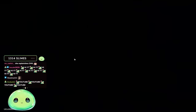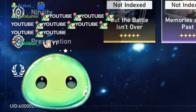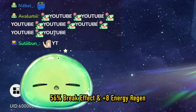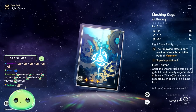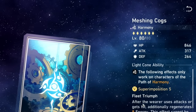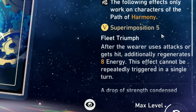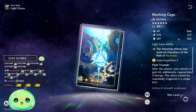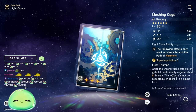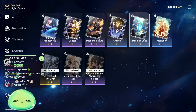Jumping over to light cones — Memories of the Past is a gacha light cone, but at S5 it increases the wearer's break effect by 56% and generates 8 extra energy whenever the wearer attacks. I'd recommend Memories of the Past because it provides energy and break effect. But most importantly it's a better version of Meshing Cogs — better base stats for HP and defense. Meshing Cogs has literally the same effect: regenerate 8 energy after using attacks or getting hit, and it's much easier to superimpose to S5.